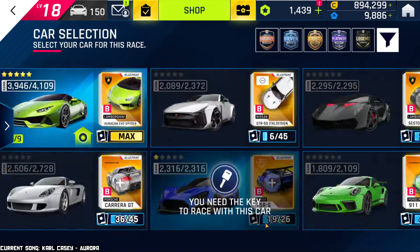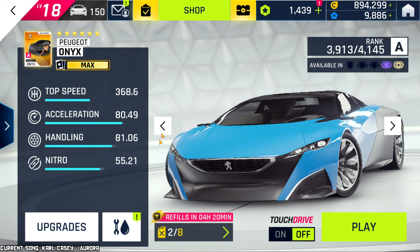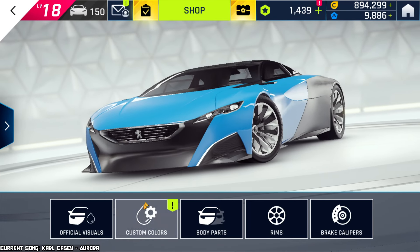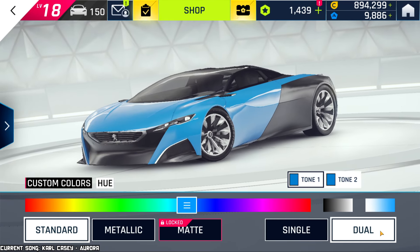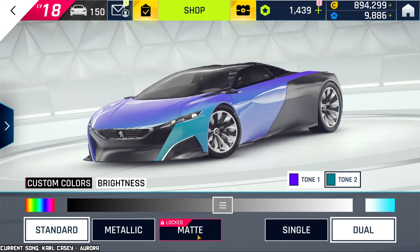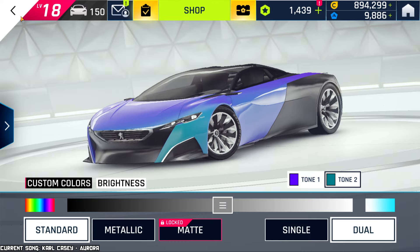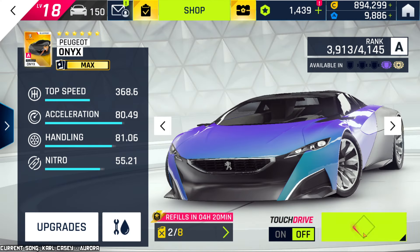I still have two more fuel left for this car, so we need to spend it. I did say it's rare to have this much fuel, so might as well use it. Oh, and I actually just unlocked the dual color options! Let me find something cool to do — look at that, I just unlocked dual color right now. I didn't have it available before. I still haven't unlocked matte, but we'll get to that at some other point. Oh, I like it!